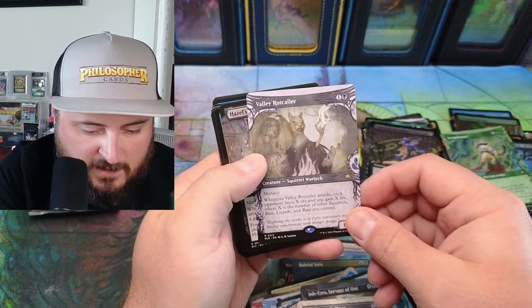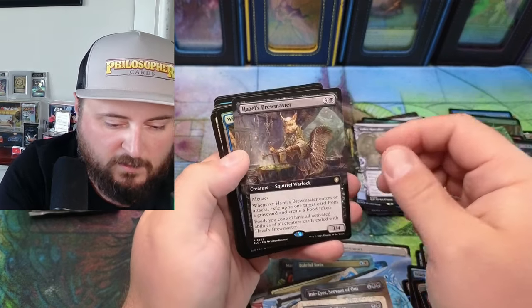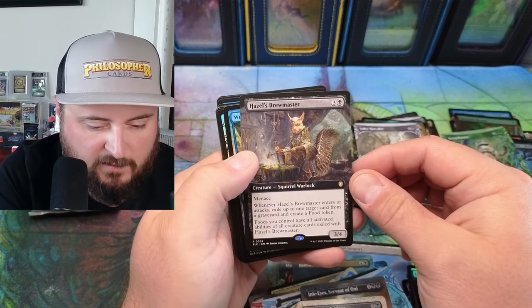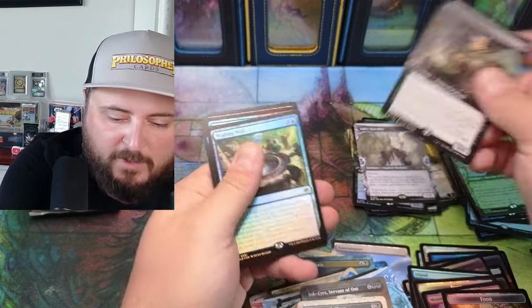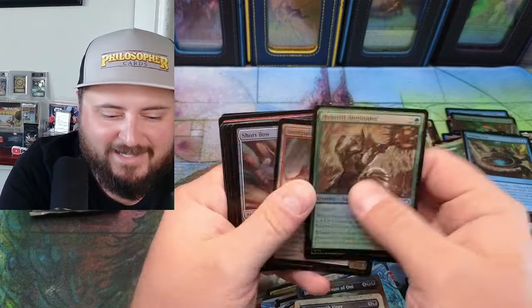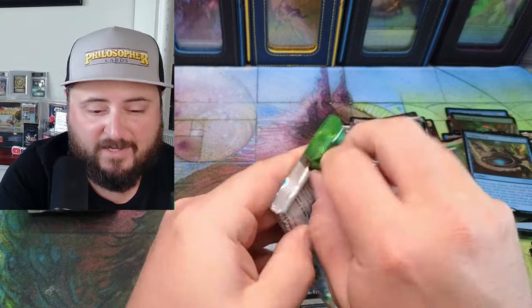Whenever this attacks, each opponent loses X life, where X is the number of squirrels, bats, and — oh god! Hazel's Brewmaster — whenever this enters the battlefield, you control. I want it for the squirrels, but I don't know that it's making it into Chatterfang. My Chatterfang deck is really good so it's hard to pick and choose.